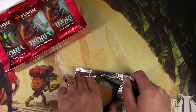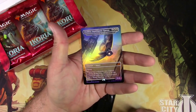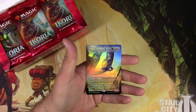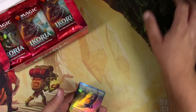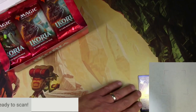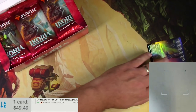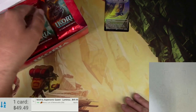Can we get something amazing, or will we get an uncommon? Oh, that's amazing right there — Mothra Supersonic Queen, very excellent box topper, alternate art of Luminous Brood Moth. Alright, here we go with the scanner. It says it's $49 bucks — well, off to a good start for Chris there.